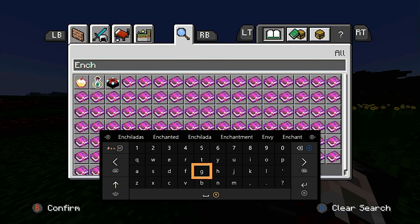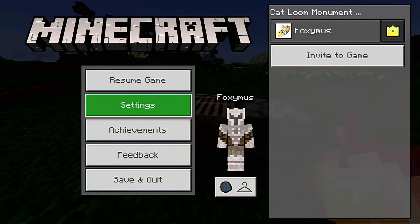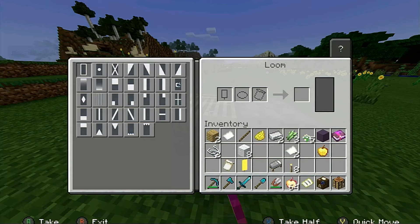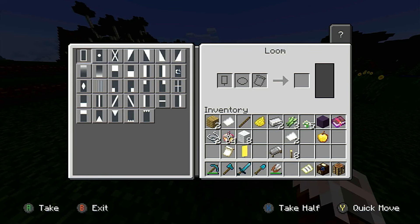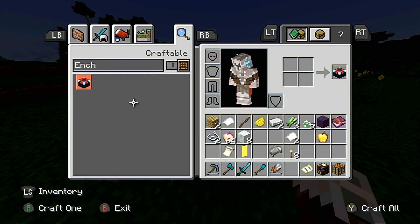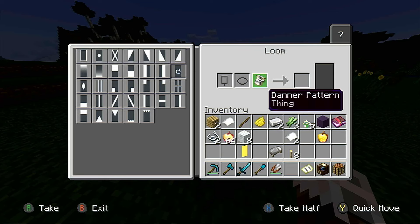You've got the enchanted golden apple, your regular banner pattern, and now in order to make the banner pattern you need the enchanted apple and paper. Once you craft that, it's called the Mojang banner pattern. Then get your yellow dye — or whatever dye you have — to make the banner with the wool and stick. Put that in and craft. There you go.